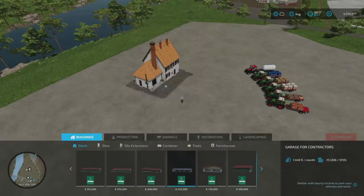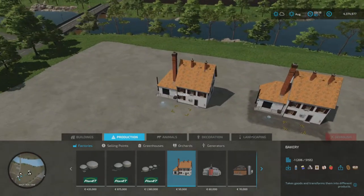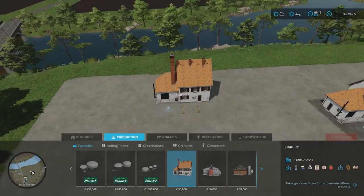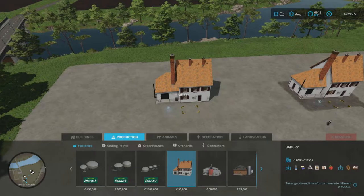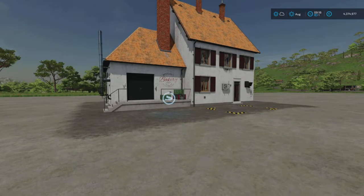So place it down on the map if there's not one already, or you'd just like to place one where you'd prefer it. Open the construction menu, pick the bakery, same as usual — move around, place it down. I have one down here already.